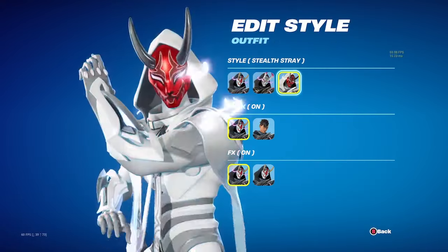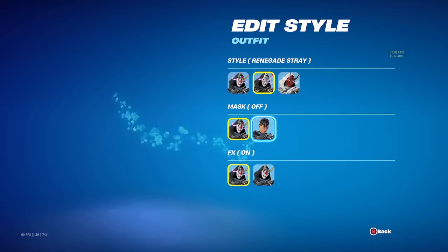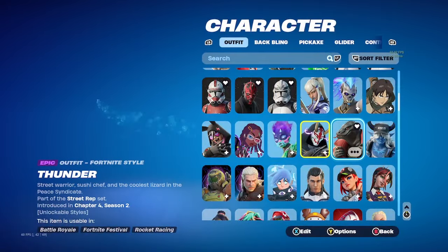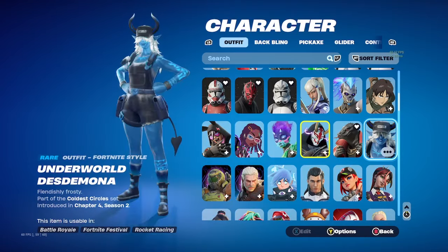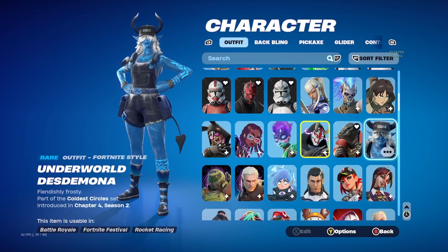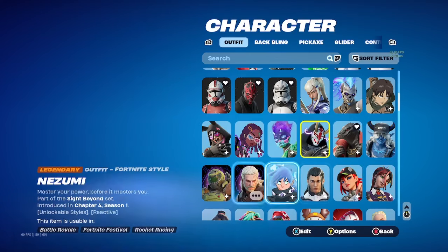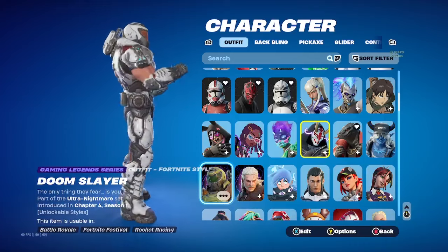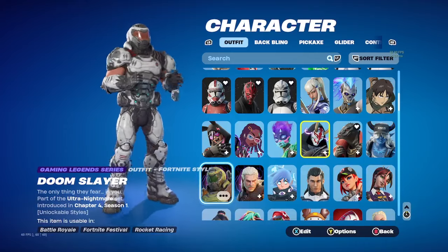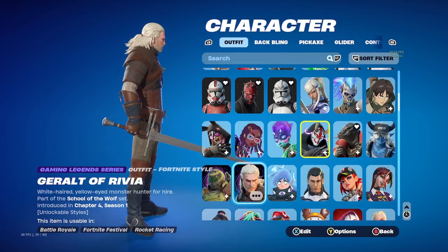Stray — I used to really like this skin, not gonna lie, it's kind of clean. Then the Gecko. And this was a free skin — I'm pretty sure you had to get to Level 50. Then Doom Slayer — no one wears this skin.